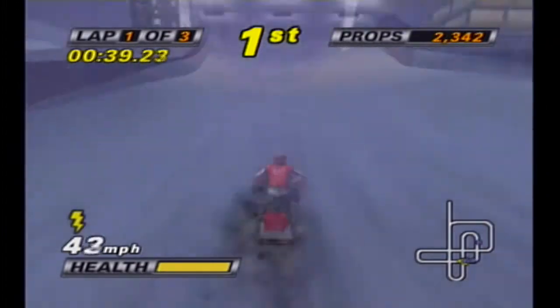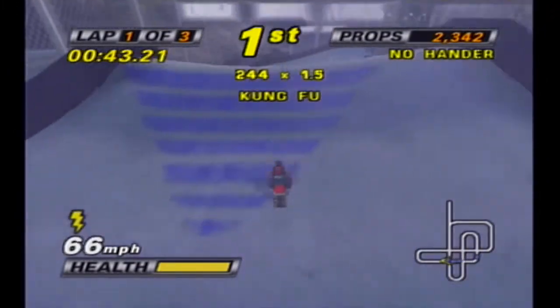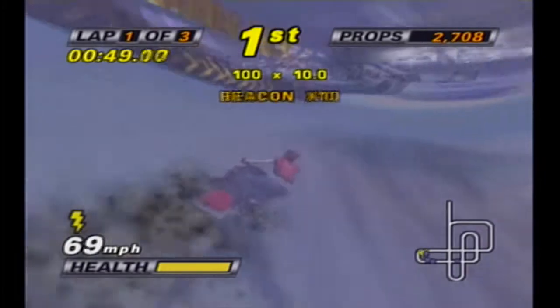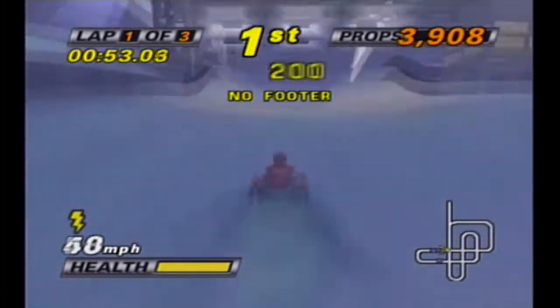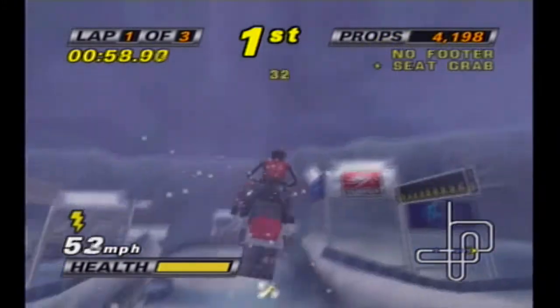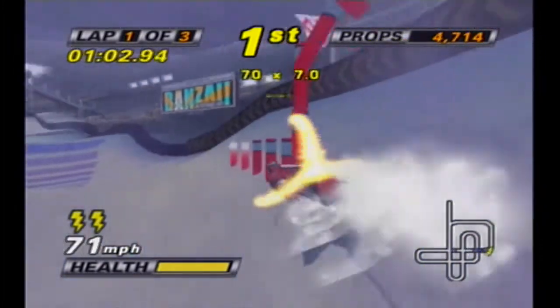Now that I'm on a tier two sled, I can not only keep up, I can blow way past them. It's so weird that I don't think I added anything to the sled and I'm past them now. There was no middle ground — it's like they're on 1.75 tier. I could have maxed out the stats on the tier one and still been losing, or I just got the tier two and now I'm having no problem.